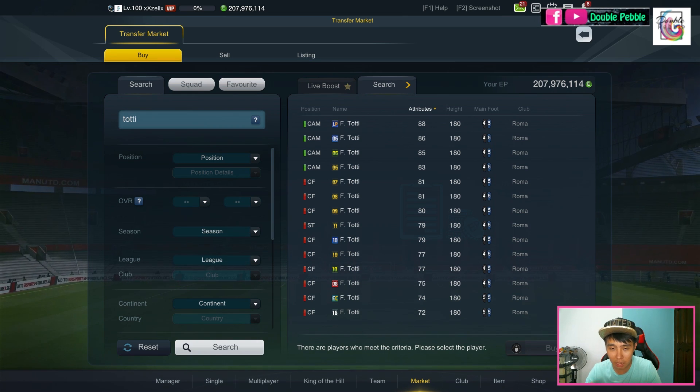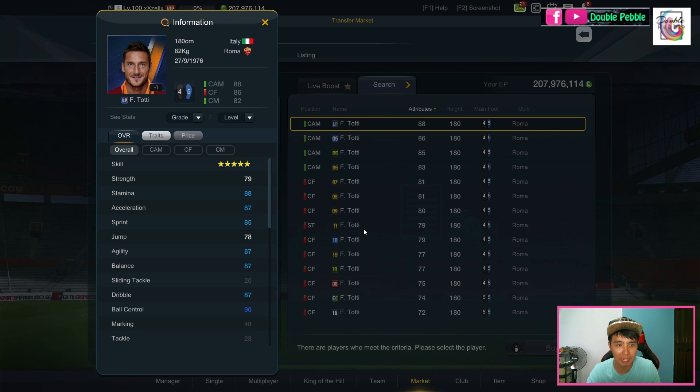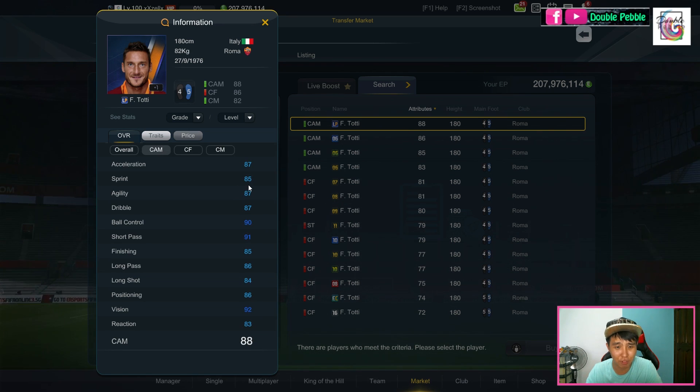Let's start by looking at his stats. I like Totti because he has good height and good weight to him. Generally I haven't been using CAM for a long time already because I prefer to use two CMs for more stability in midfield — center midfielders have more defensive duties compared to a CAM who is mainly focused purely on attacking. But that's just me, so if you like to use CAM, here is Totti.